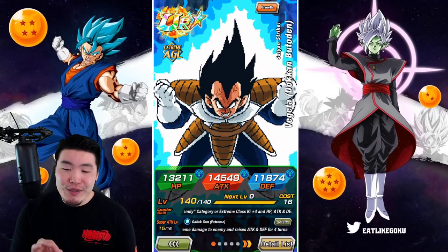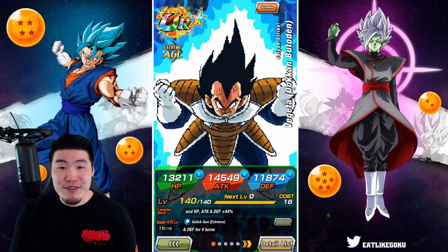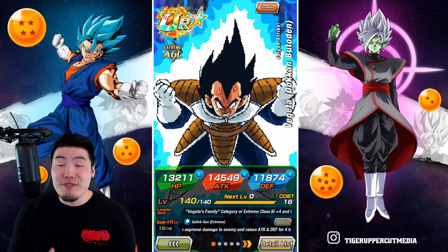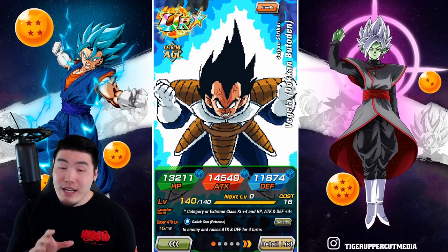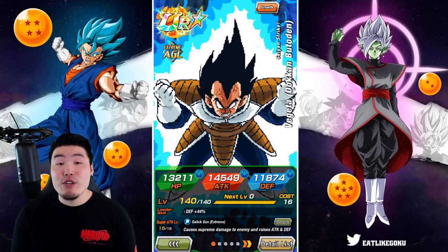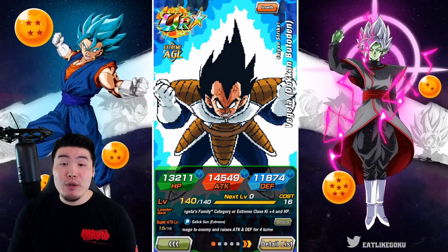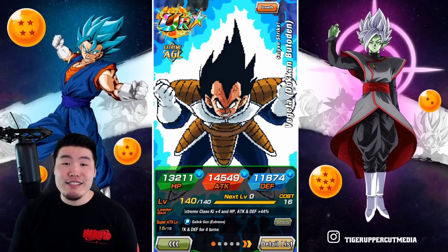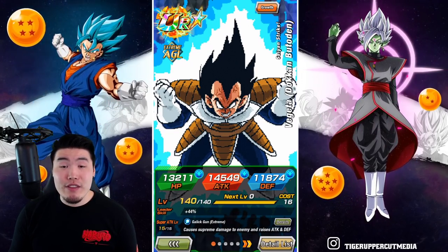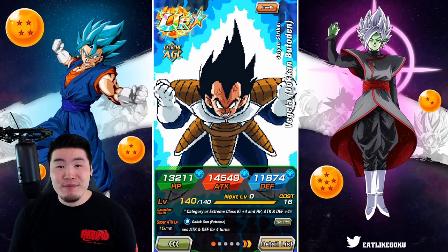I'll be honest, I literally just got them EZA'd about 30 minutes ago on stream, so I haven't really had a chance to test them out. I don't know exactly how they're going to perform, but based on what I see on paper, they should be very, very impressive, and we'll find out for sure with this showcase. Before we get into the gameplay, I do want to quickly go over their details, so if you guys are already familiar with their leader skill, passive, all that stuff, then feel free to skip ahead about 30 seconds to a minute, and we'll get into the showcase.